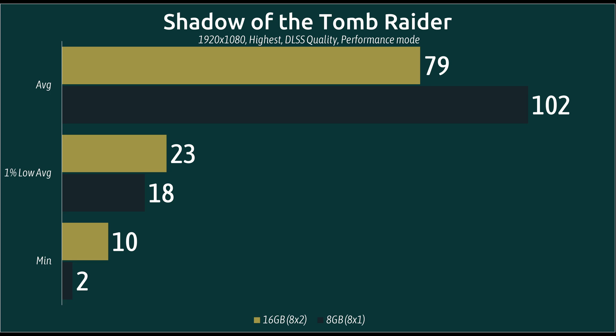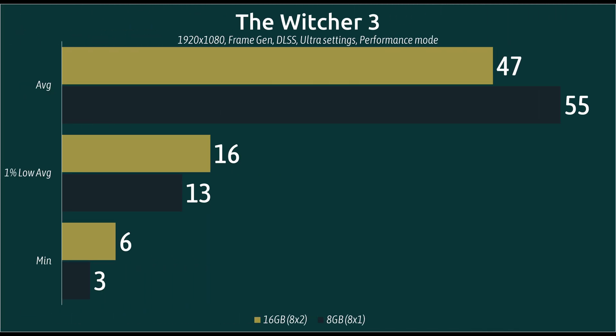Shadow of the Tomb Raider is a bit of an outlier, as the average frame rate has actually receded slightly in performance. However, we've got more stable performance due to higher 1% lows and minimum frame rates in this particular game, thanks to dual-channel RAM.